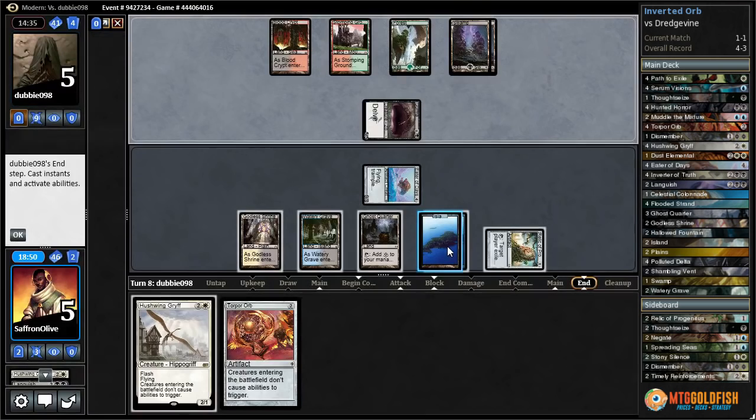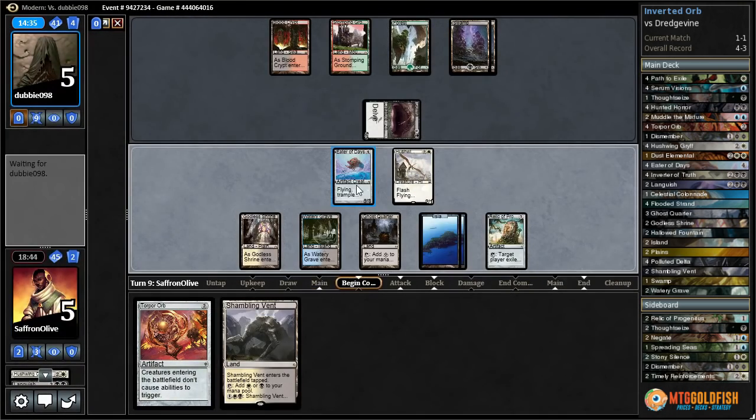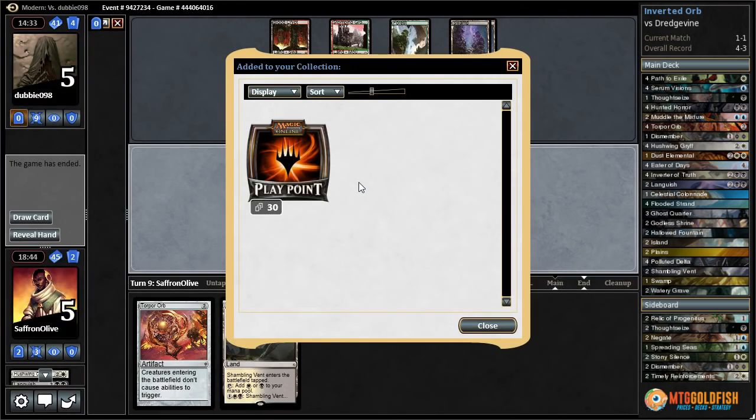We exile a card from the Duress, play Hushwing Griff — do we really just get to attack and win? We do! That is not how we drew it up. We had to skip two turns to play an Eater of Days, but it was still just good enough.